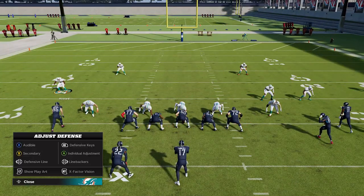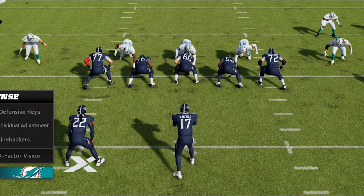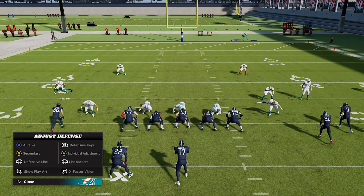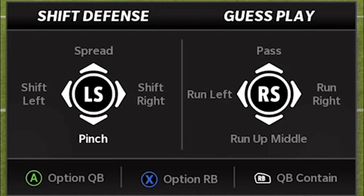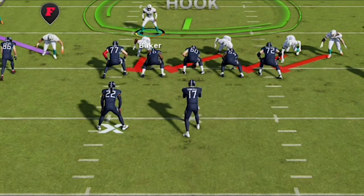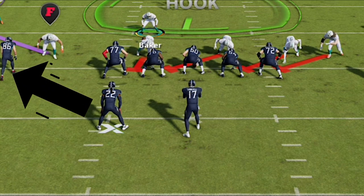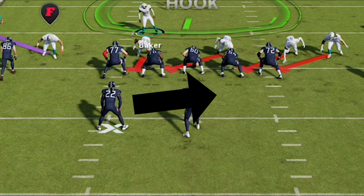A lot of people probably spend most of the game in gun formations — I'd say 60 percent or more of passing in Madden is done from gun formations. But people are still going to want to run from time to time. When you see gun formations, there's really only one main option when it comes to running: it's typically the inside zone, which goes straight up the middle. There are counter plays, traps, and sweep runs, but they're all pretty rare and don't get used very much.